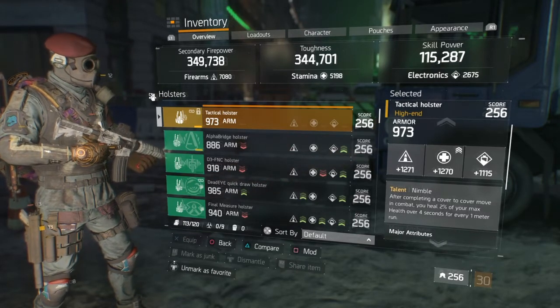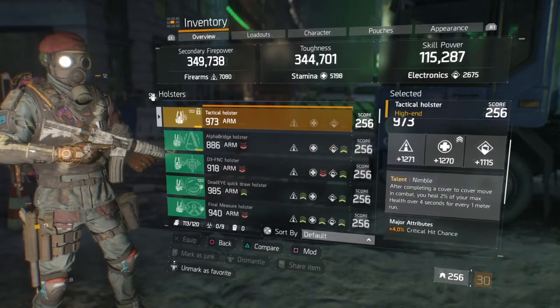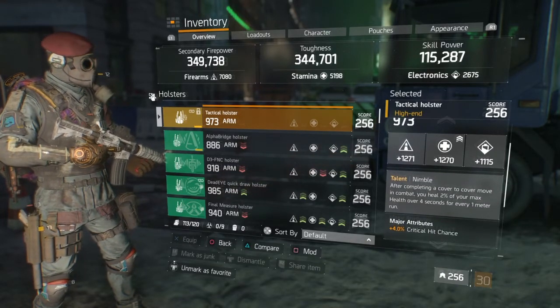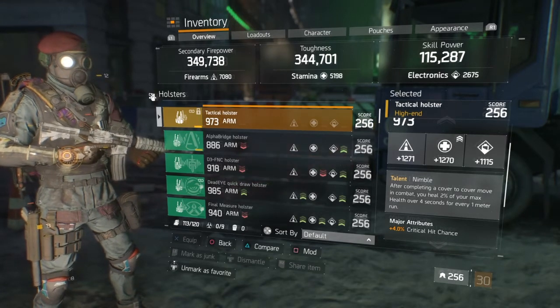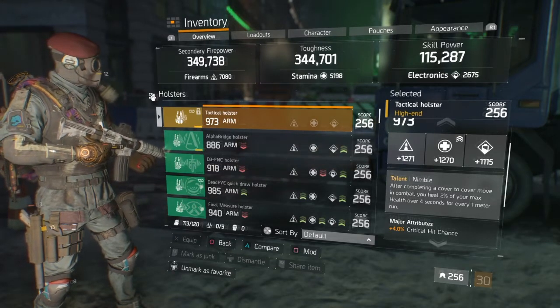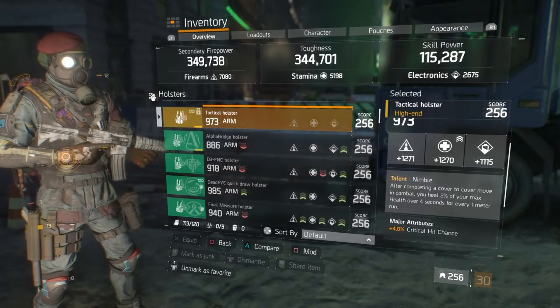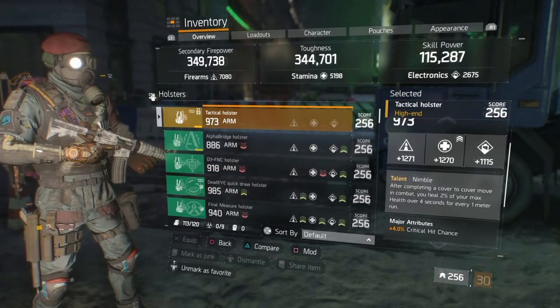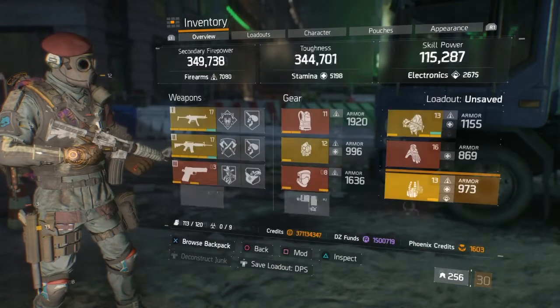The Nimble holster has 1271 firearms and 1270 stamina. As you know, moving cover to cover gives you 2% of your max HP over four seconds. It also has 4% crit hit chance to give me that extra crit chance for my weapons.